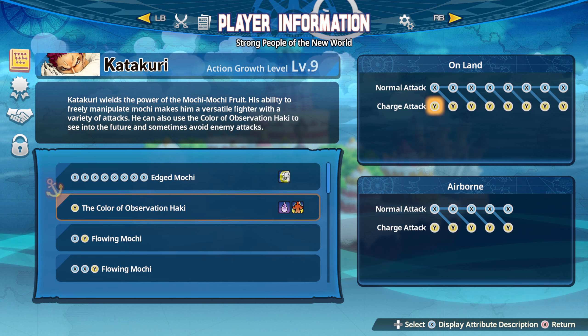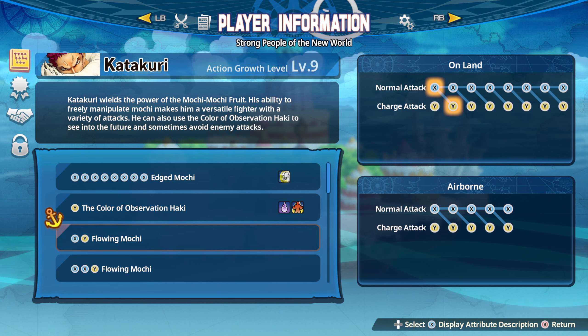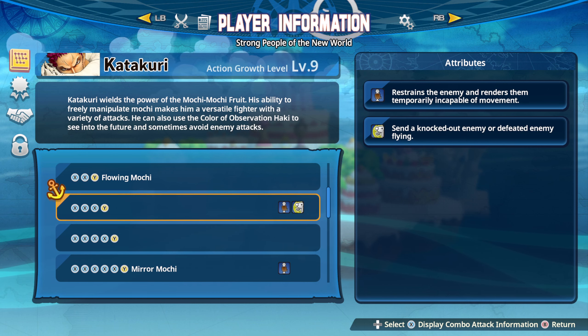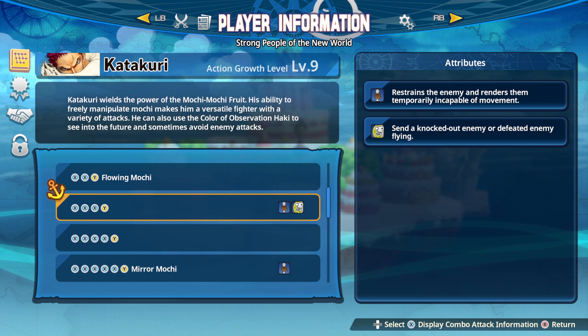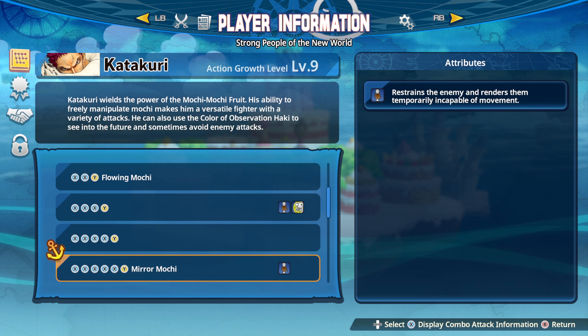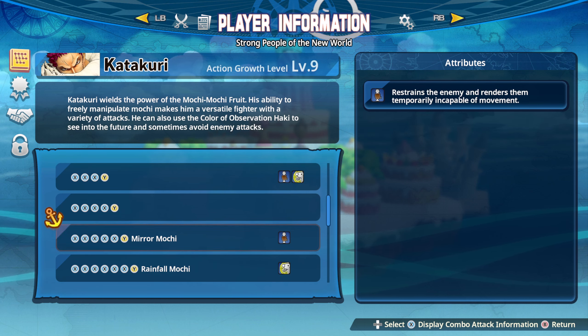This one works in the air also, so his C5 in the air and his C2 on the ground is basically what you're going to be using when you're not using these two moves here — these are his donut moves. This is just like Kuzan and his freezing, so he's going to put a donut around an enemy, and this works on anything and everything, so even Dragon Kaido. You can put a donut around his waist and beat him down pretty easy — it's kind of crazy.